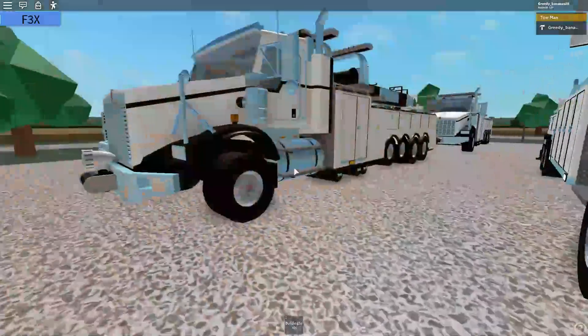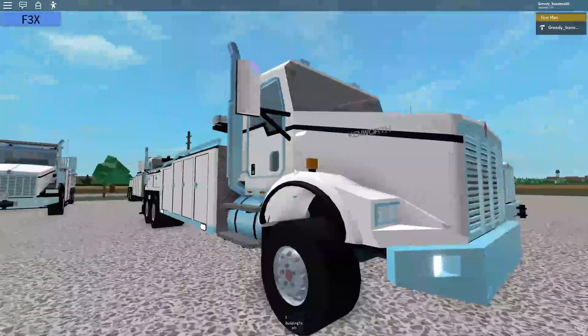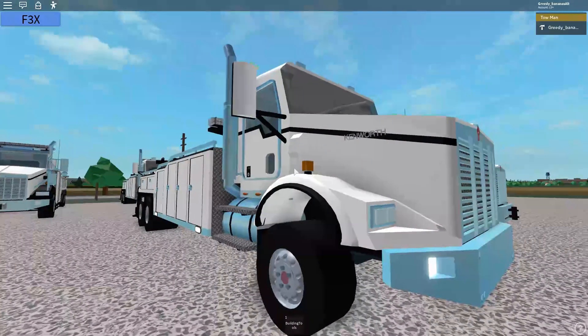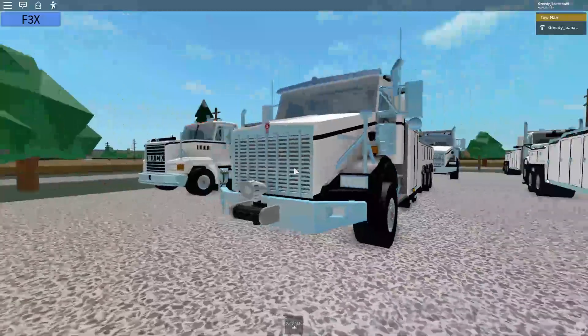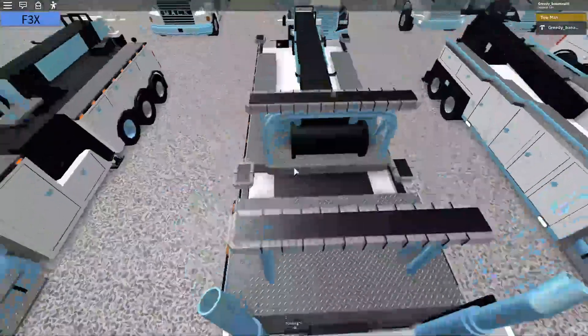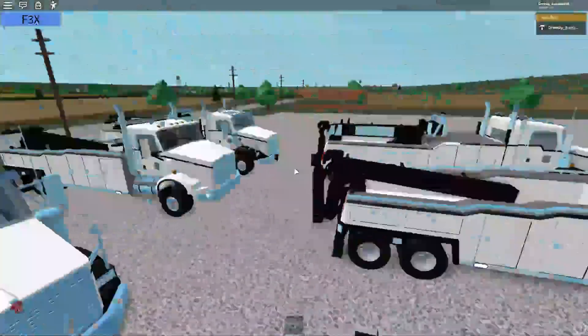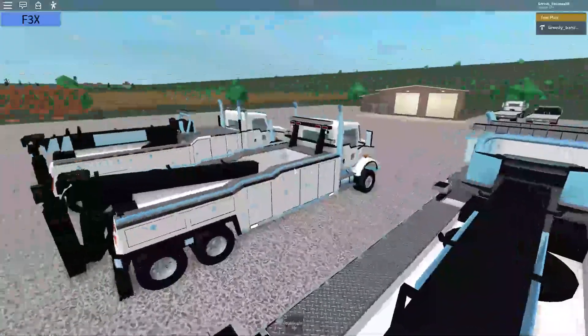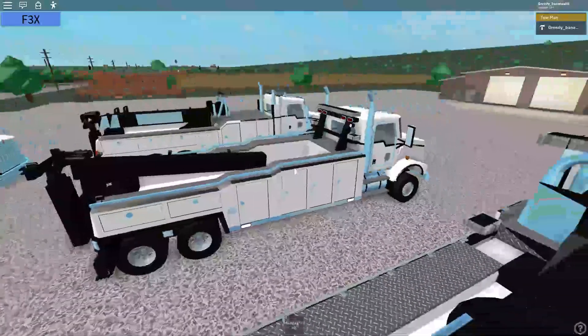Out of all these trucks, there's only one that can tow, and it's this one — the V70 or the stick boom. Besides the two flatbeds, any other truck in the game cannot tow. You can do some jank setup towing with these, but it's not really a proper way. I would suggest for any beginner that wants to tow, use this.